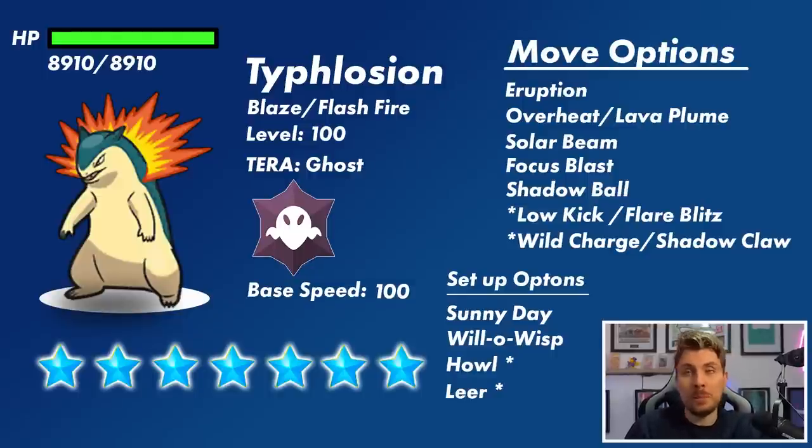To summarize, the main threats are: Eruption — likely a big one, possibly combined with Sunny Day turn one like the Charizard raid — Overheat, Focus Blast, Solar Beam, Shadow Ball, with Sunny Day and Will-O-Wisp as supporting options. These are the things we need to watch out for when building our Pokemon for this raid.